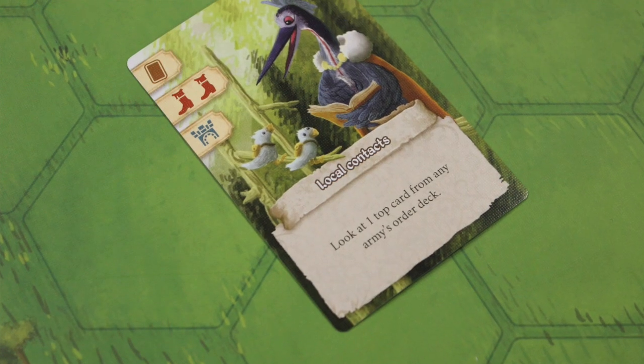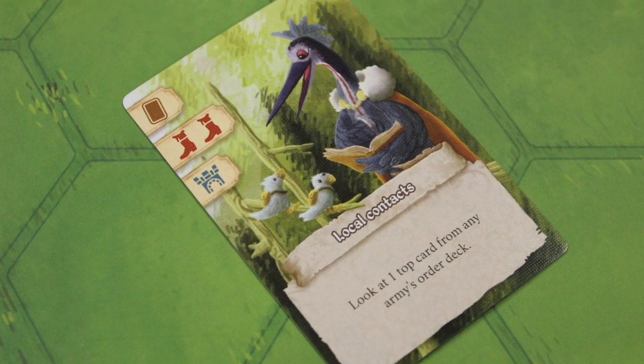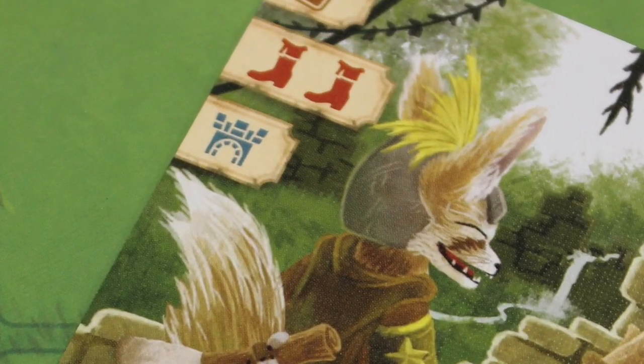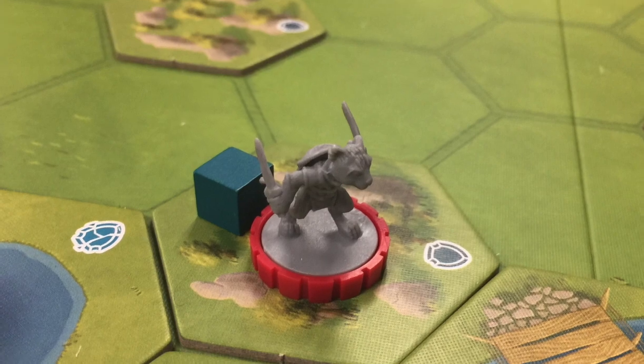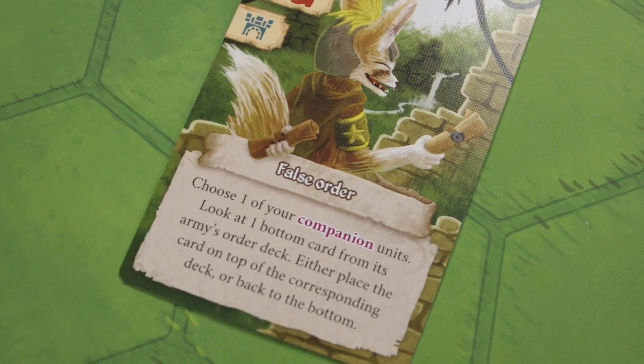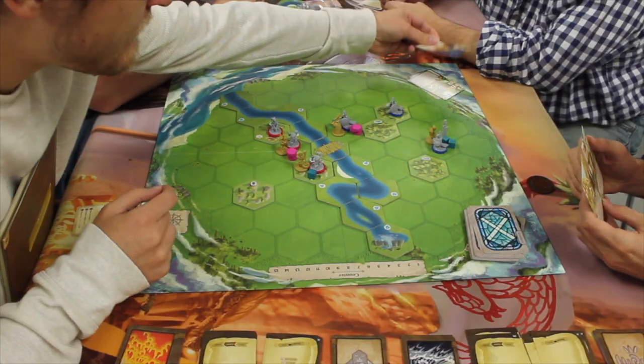You're going to take turns going around playing your resource cards. Resource cards have three different items in the top left corner — things you can do. One is influence, which I'll explain in a bit. You've got movement, essentially how far you can move, and then fortifications, how many you can build on the board. You've also got a scheme at the bottom — text giving you specific things you can do. You play those cards, and you might want to move into a space with one of the units from one of the warring factions.